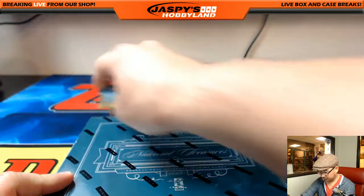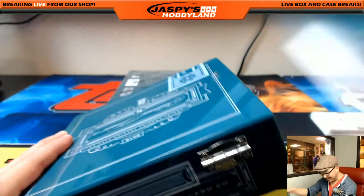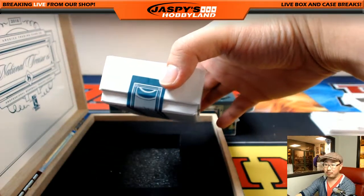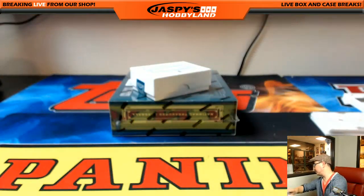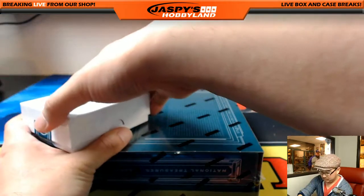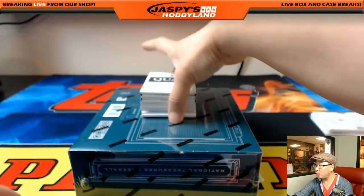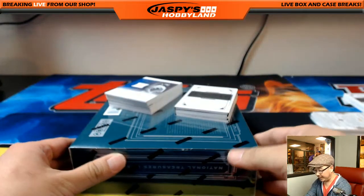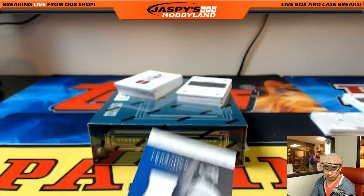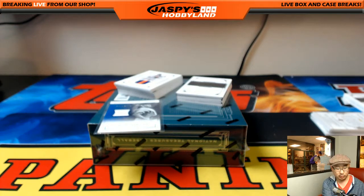Two boxes to go. Thick box. Another quad player materials — 18 out of 49 this time. And 38 out of 49, Clayton Kershaw. The coach with the Kershaw. 38 out of 49.